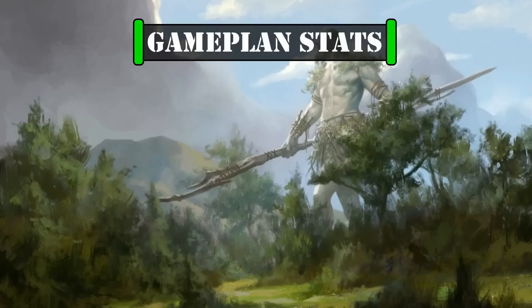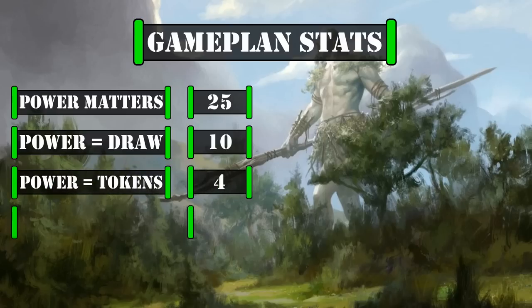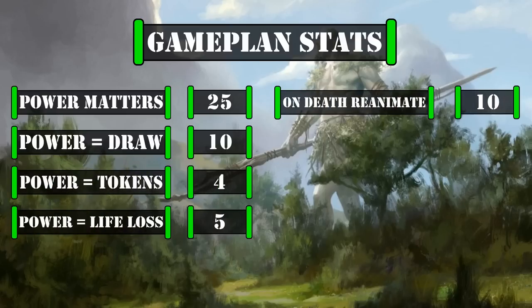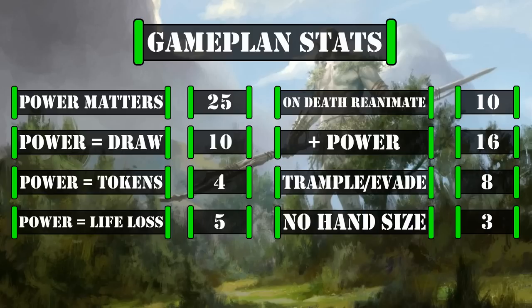Looking at the stats that matter to our game plan: we have 25 cards that care about creature power, 10 cards that turn power into draw, 4 cards that turn power into tokens, 5 cards that turn power into life loss or damage, 10 sources of on-death reanimation, 16 ways to increase our creatures' power, 8 ways to grant trample or evasion, and 3 ways to remove our maximum hand size limit—giving us plenty of ways to use Yargle and Multani's enormous 18 power to generate massive card advantage, amass a huge board presence, and inflict tons of damage to opponents' life totals.